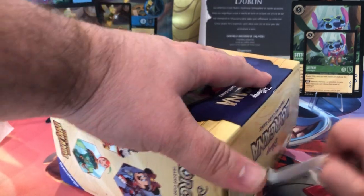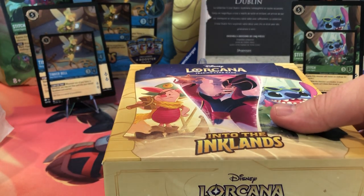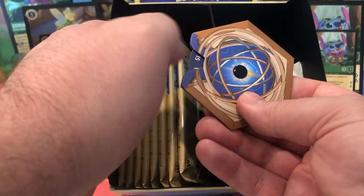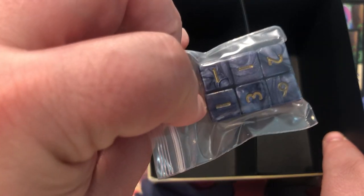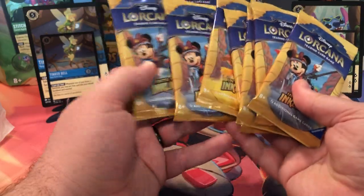Beautiful — nice little box to keep it in. I can probably put that standing up right in the middle. We got our little hit point counter, our lore counter, and these are the tokens. But what we mainly came for right here are the packs. And the dice — oh, they got really nice dice in here.